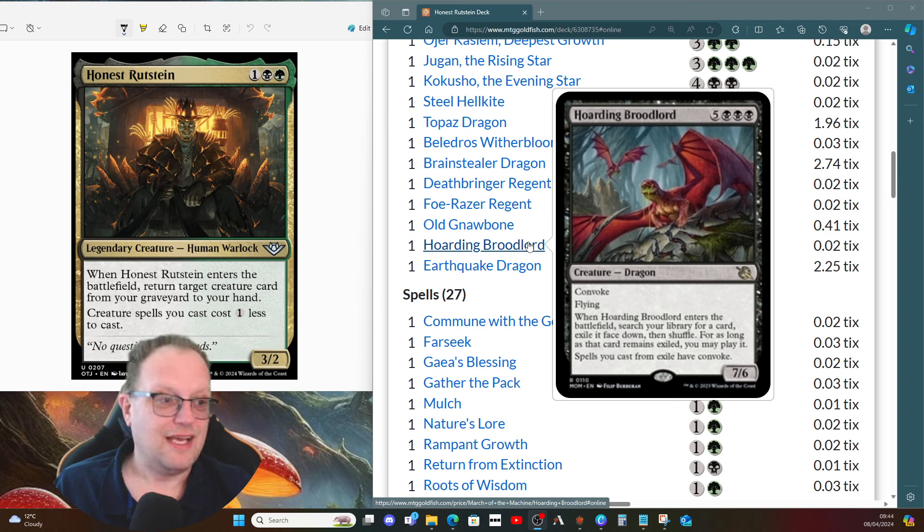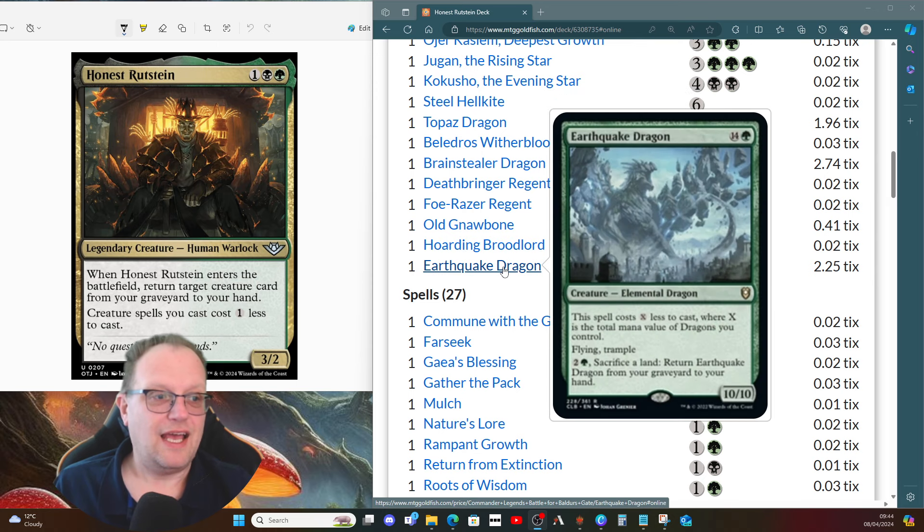Earthquake Dragon is just big and grumpy — it's a dragon, that's it. Nothing completely fancy. Obviously if you don't like dragons you can play other creature types; I just want to play something fun. The creature base you can play around with, but the rest of the deck is where you really need to be.